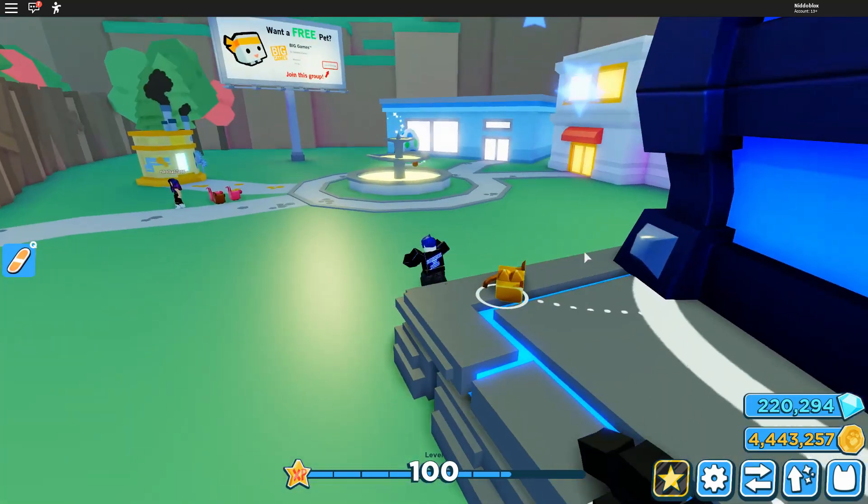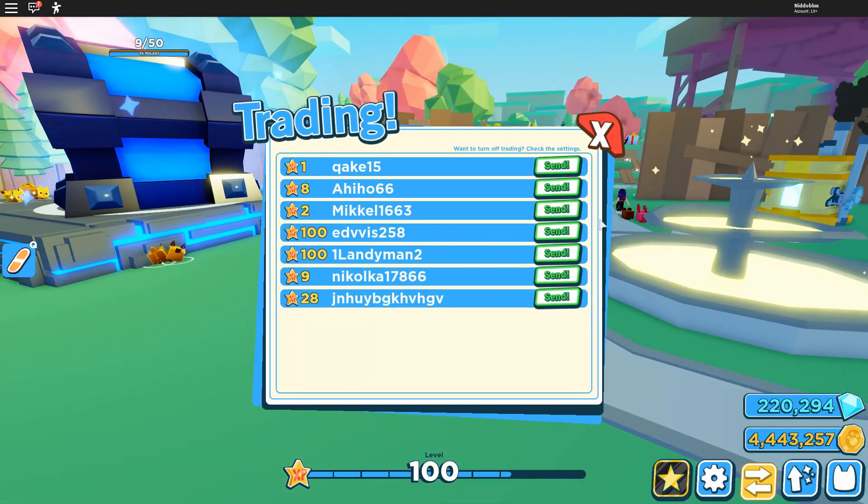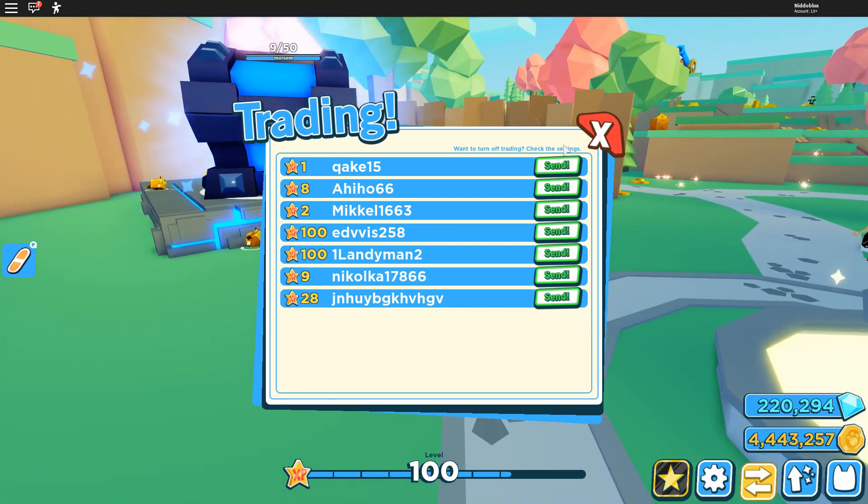They also added another thing — they added trading in this game, which is really cool. You can see right here, you click on this one and trading is up here. We can try to send a trade request. I haven't actually tried trading anyone yet, so let's just see if we can try to trade someone.